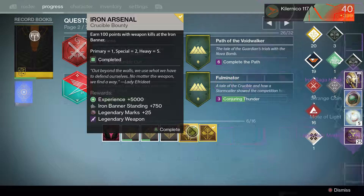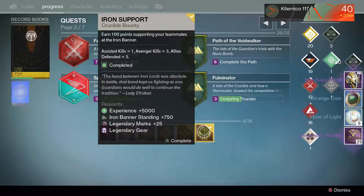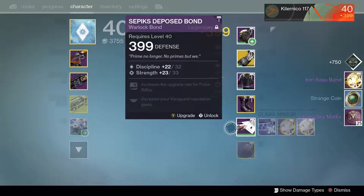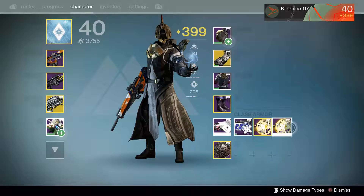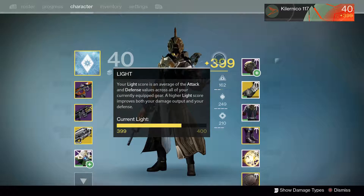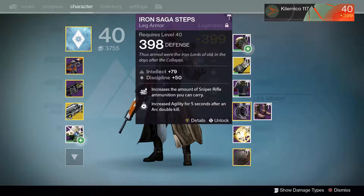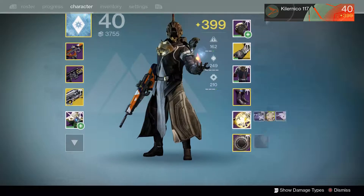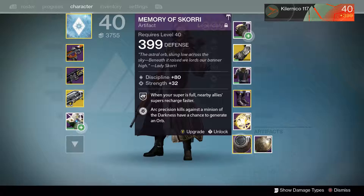Okay, helmet - no. Oh nice, we got a bond! Is it 400 though? Sweet, 400! Nice. Almost, almost, almost. Just need the legs and the artifact.